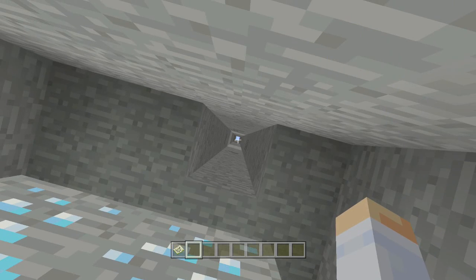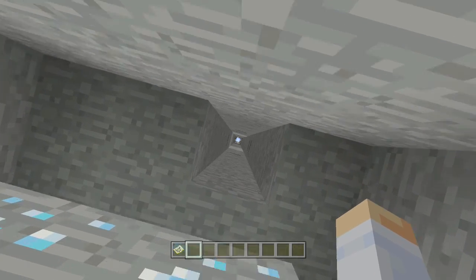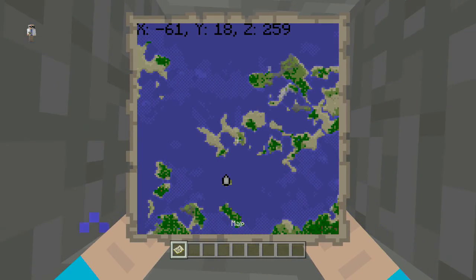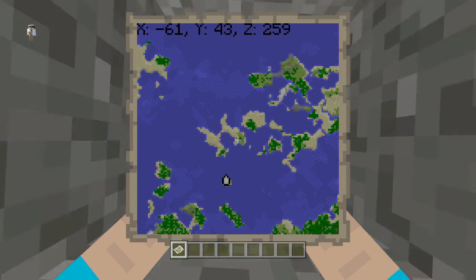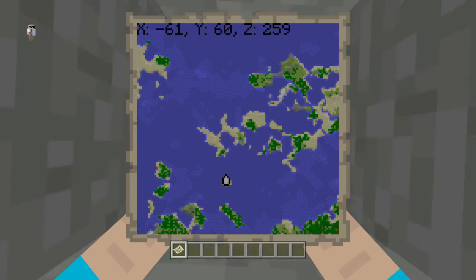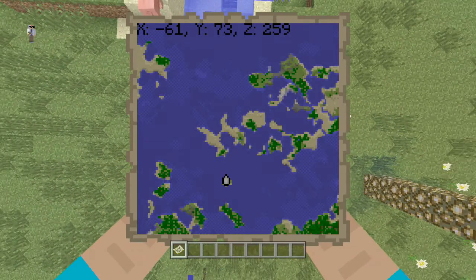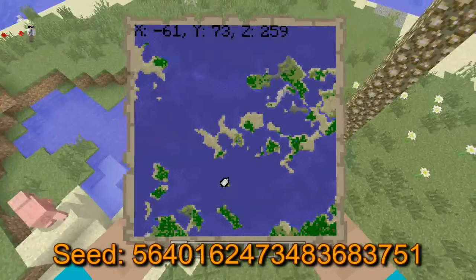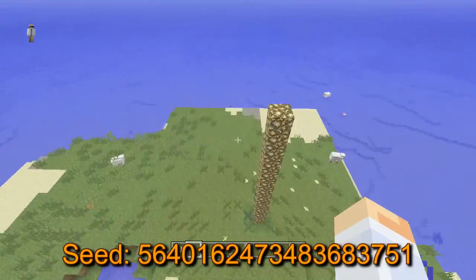Right next to the spawn, and you don't have to worry about digging down into lava, water, falling into a cave or anything like that. You can just dig straight down as long as you use these coordinates that you see on my screen. By the way, I will leave the coordinates to everything that I show you in this video in the description below, as well as some things I'm not going to show you that I have found, and I will also leave the seed in the description.